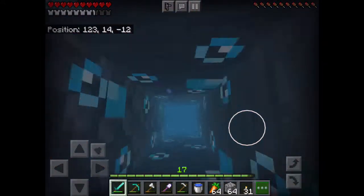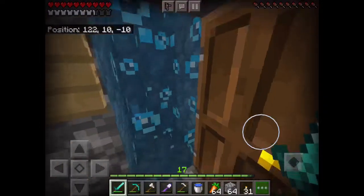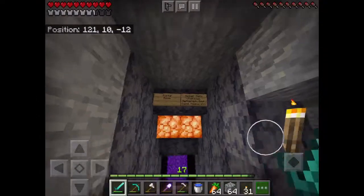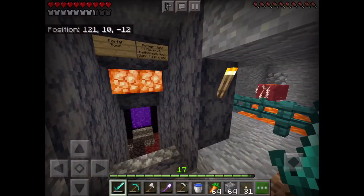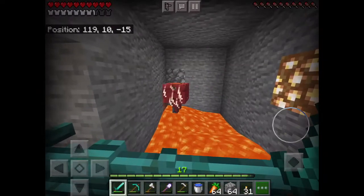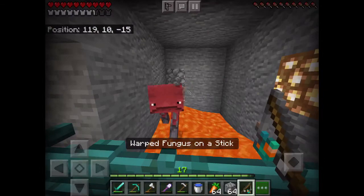If we continue down the elevator all the way to Y level 10, we have a big system going down here. We have both water elevators going up and down — we had to travel like a thousand blocks to get those. This is the portal room, I'll show that off later because we have an entire nether base too. This is our little strider pet — we found him in the nether.